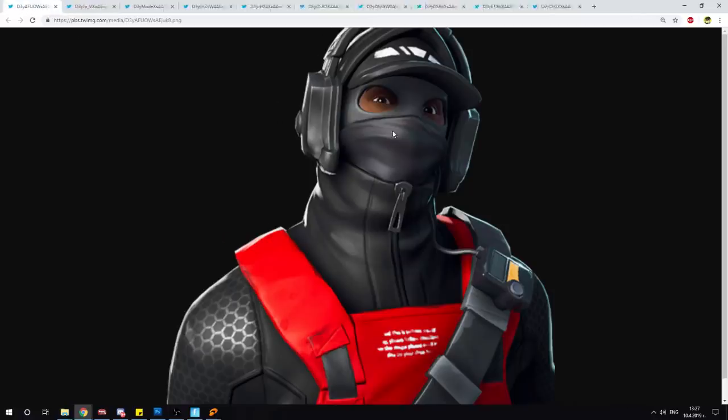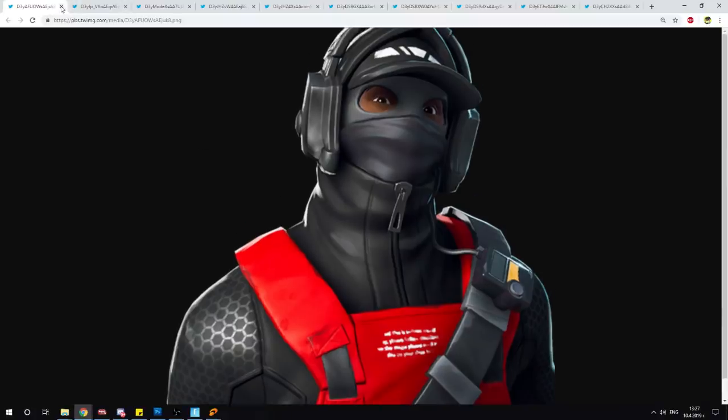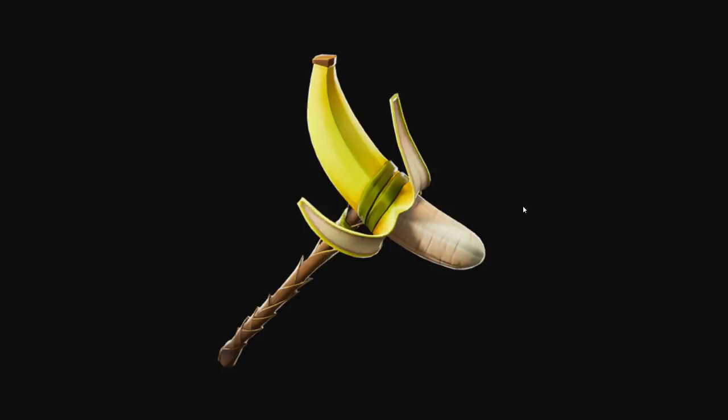That's the skin and that's the back bling. Over here we have a new style for the Reflex skin — pretty cool, not gonna lie, I like it. Over here we have the brand new loading screen for week seven, which features the tier 100 skin this season. Looks pretty cool honestly — that's for the bounty event that we're doing challenges for this episode.